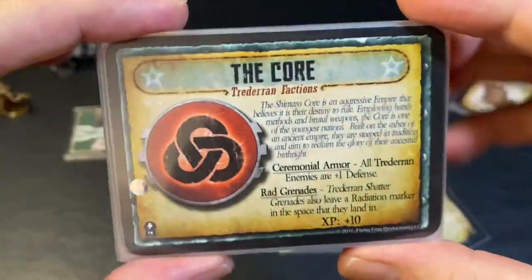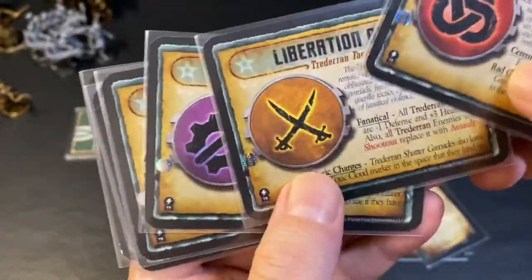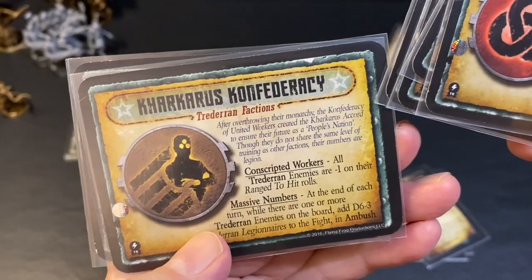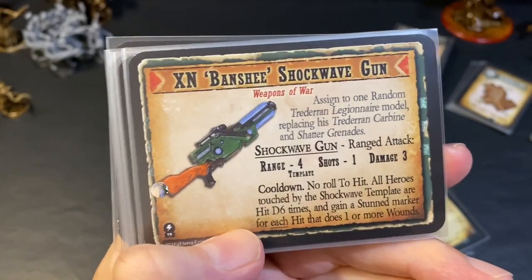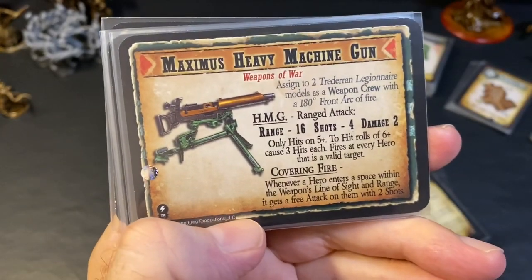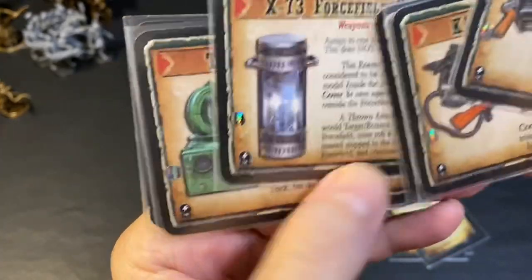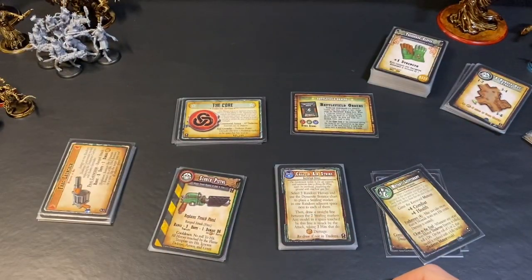Each of the factions has special cards that add different elements so you never face off against the same Traderan soldiers twice in a row. The factions are: the Core, Liberation Army, the Royal Foundry, the Union, the Carcarus Confederacy, and the Republic of Tarkon. You also get a deck of cards for your weapons of war — a frag launcher, the K1 Dragon Fire Thrower, the XN Banshee Shockwave Gun, Dark Stone Laser Destroyer, the Maximus Heavy Machine Gun with range 16 and shots for damage, an X73 Force Field Generator, a T9 Radio Transmitter, and a light machine gun.